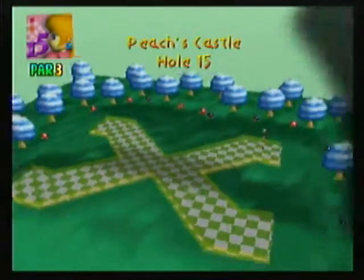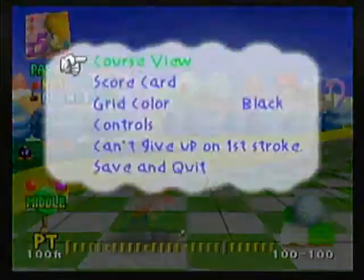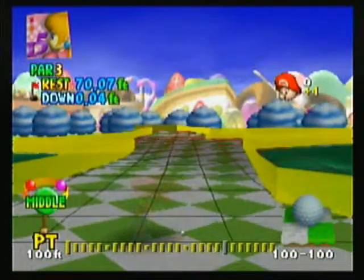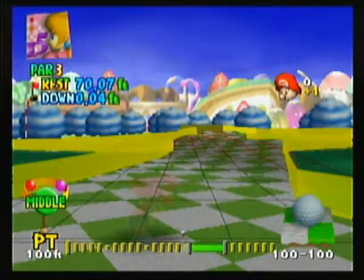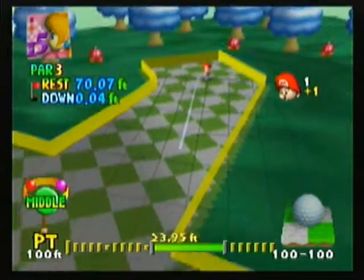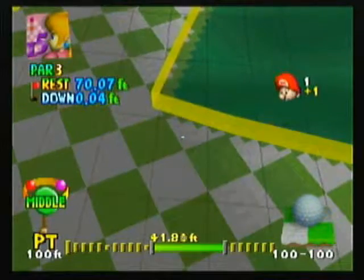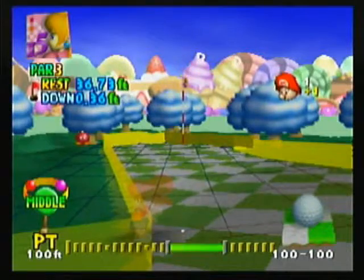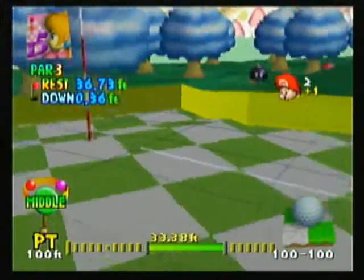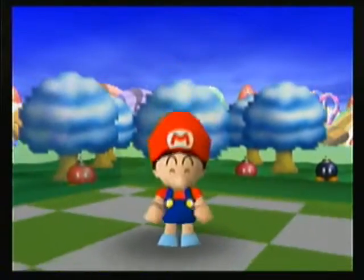We're plus one because of that bogey before. Apparently there's some kind of hill action over there. Let's try going for a basic 50 feet, see where that gets us. Oh nice, just right around the corner — and I believe that's the corner where the flag is. Yes! That might have been a bit too much — oh, that was awesome! We're back to even.